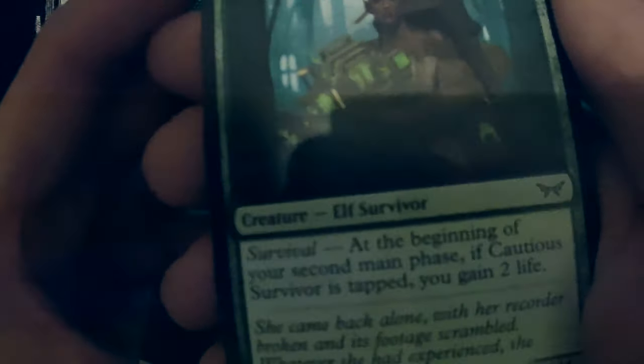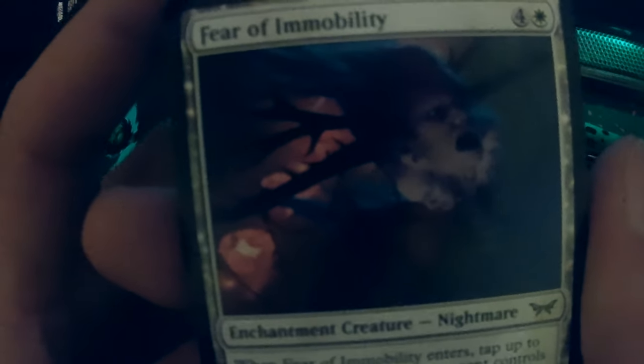We start with Cowardice Survivor. You have survival at the beginning of your second main phase — if Cowardice Survivor attacked, you gain two life. So you have to attack with this four-four to get two life per turn.